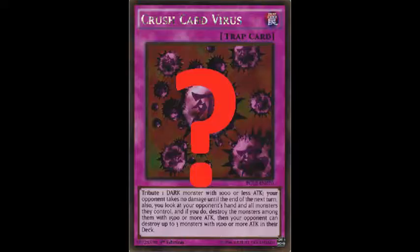Given what we know about Crush Card Virus and some of the main top-tier targets for the card, do we think this card is going to be used in the meta? Do we think it's going to affect the April 2015 format? Crush Card Virus can only be used in two decks off the top of my head — Heroes and Burning Abyss — so I'd say it's going to be more of a tech card rather than an instant, in-the-deck staple.